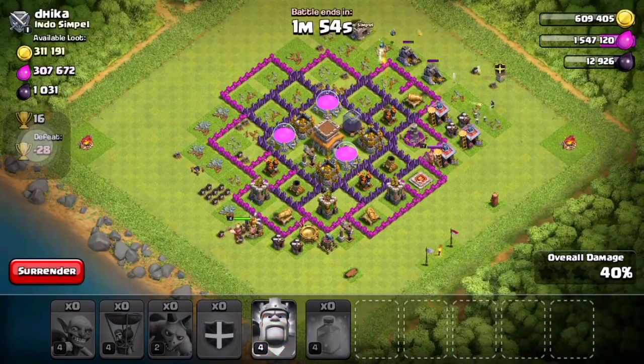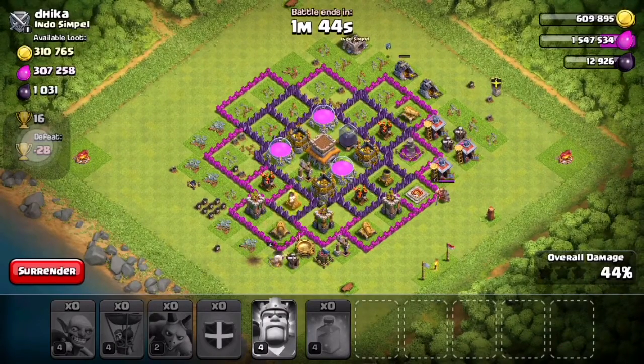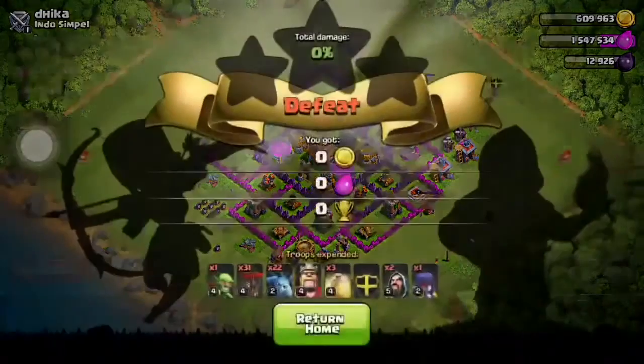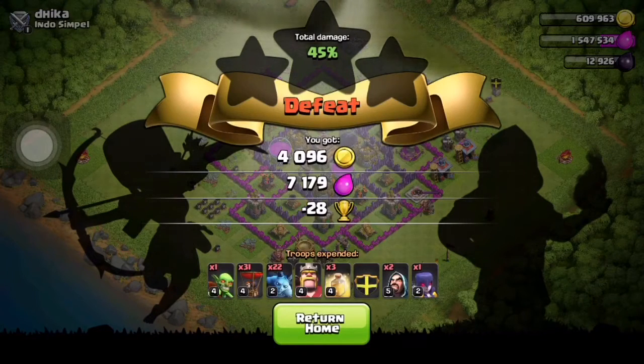That was the crappiest thing I have ever done, and I'm very embarrassed. Honestly, I have never done a balloon attack in a very long time. That being said, I barely ever attack in this game — if you see me attacking it's probably for a video or I'm really bored. So that was a complete failure. We got 45% damage, which is absolutely horrible, and only 4,000 gold and 7,000 elixir — I can literally get that in one second from my collectors.